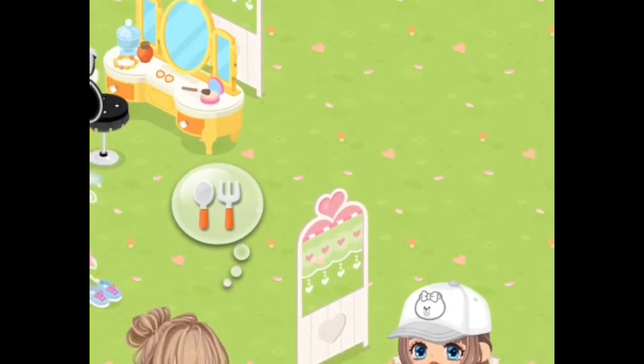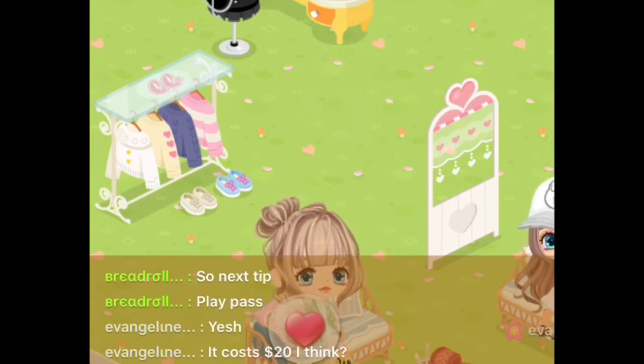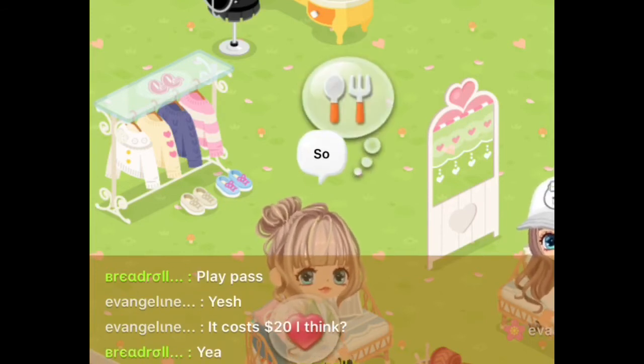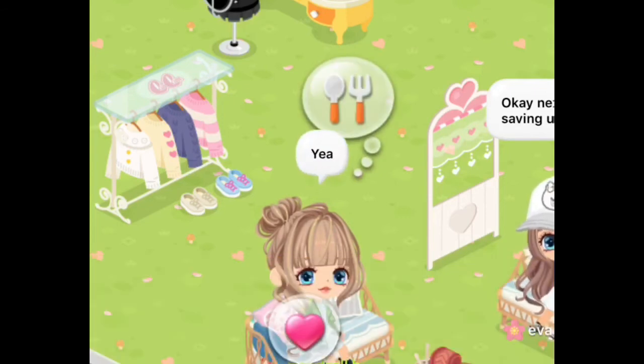I was only at 20,000 gems yesterday and now I'm at 40,000, and I'm gonna get to my goal of 100,000 a lot quicker now. If you do all the quests plus the Tap Tap and Drop Drop quest, you get 5,000 gems every day. Plus with the Play Pass gems, you can get up to like 8,000 gems — even more with the daily login — so I'll be getting like 8,000 gems every day for 30 days.